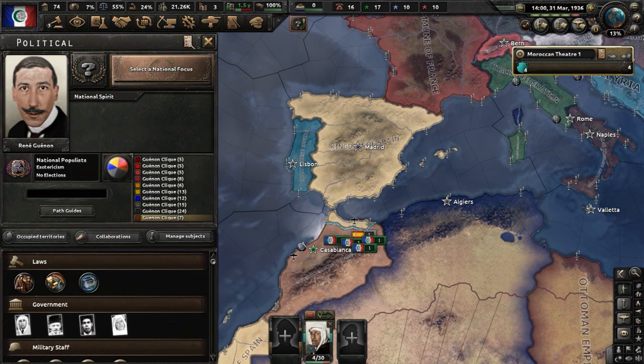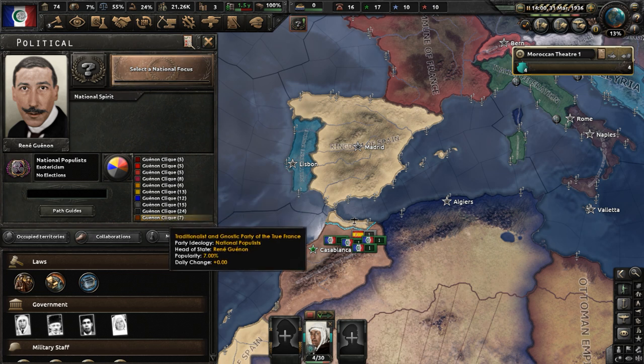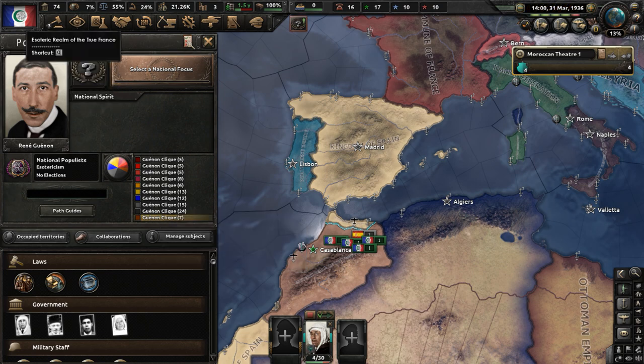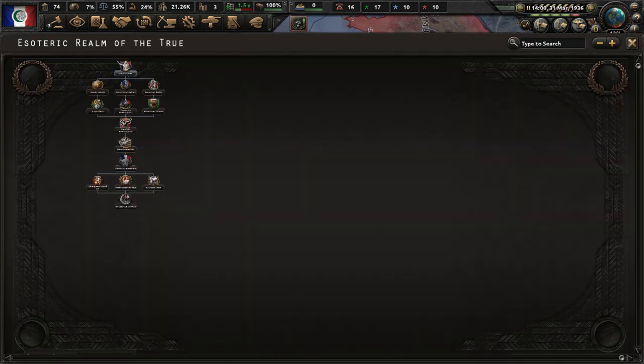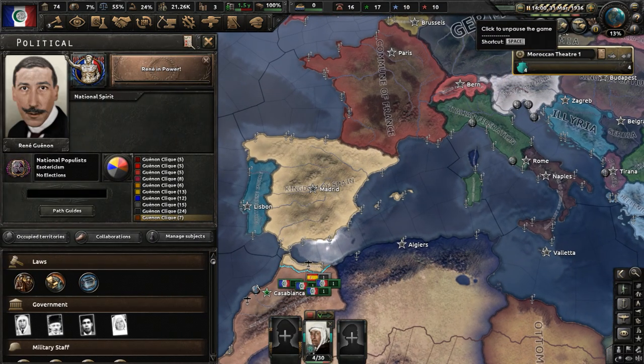René Guénon's party controls all the ideologies in Morocco — the totalist party, the social liberal party, and the nationalist populist party. We have a new focus tree now. We're going to do René in Power — that says Guénon and his clique of fanatics have taken power in a spectacular way and will do everything to save humanity. From this, we'll get 1886 political power — I wonder if that's the year Guénon was born. René Guénon will become a field marshal, every state claim will be gained by the Esoteric realm, and the popularity of national populism will go up once that focus is done.